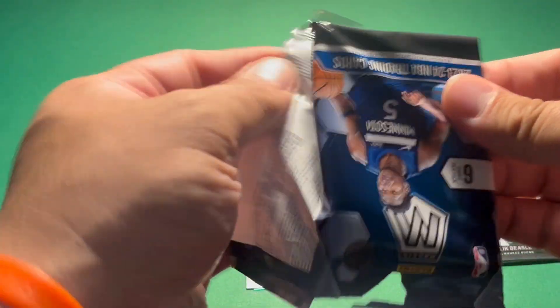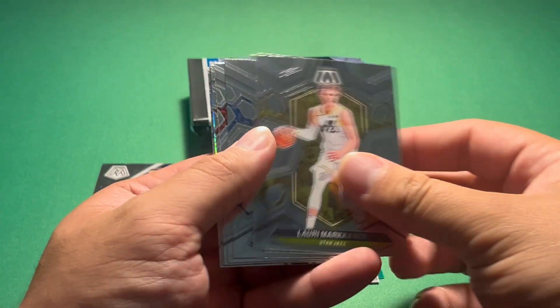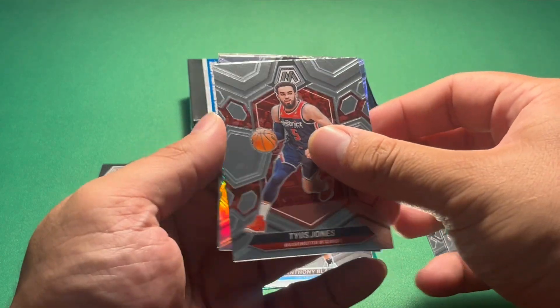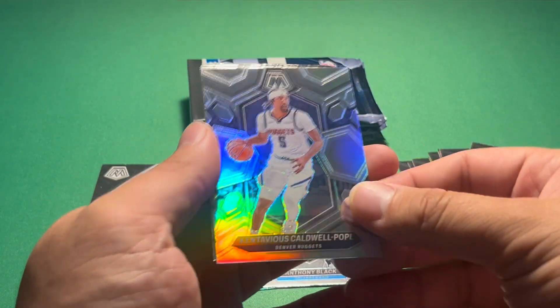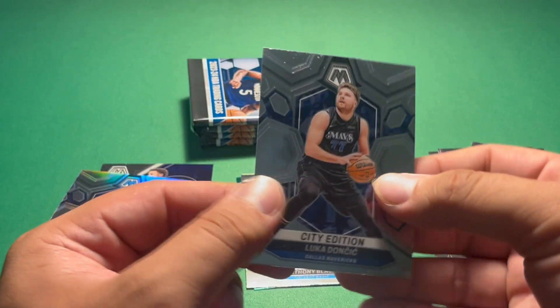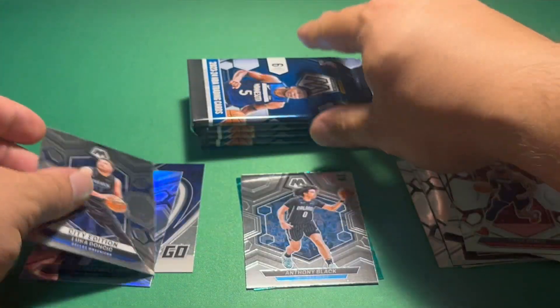Second pack here. We have a Lowry Markkanen, Quentin Grimes, Shaden Sharp, Tyus Jones. We have a Silver Prism KCP — Kentavious Caldwell-Pope. Then we have a Luca City Edition.